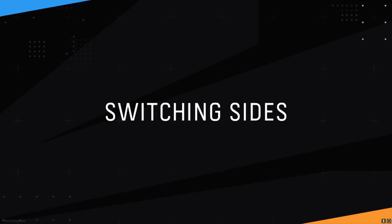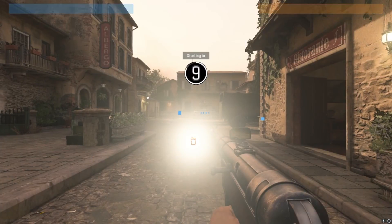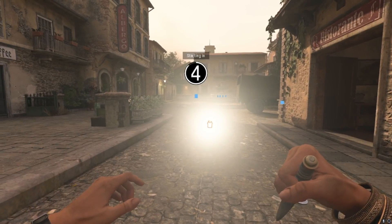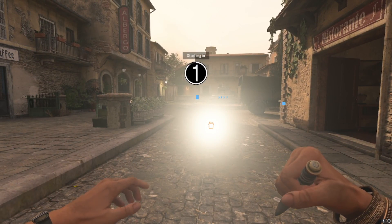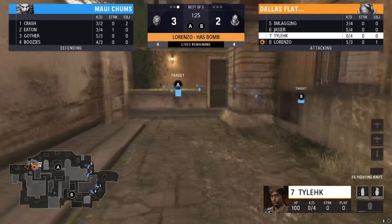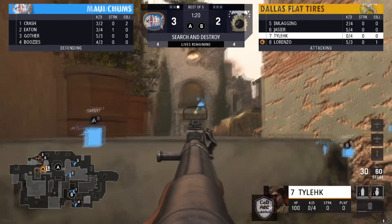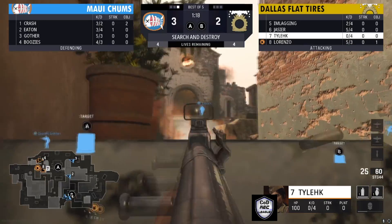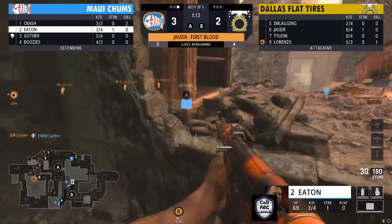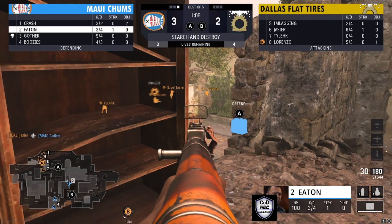Maui Chums heads off with a nice 3-2 lead as mid-game action kicks in. I saw when the bomb was going down he stopped planting — I think he wanted to change the side to make sure his team could defend it properly. That was a good round by Maui Chums. This bomb is for Dallas Flat Tires going to A site. Jassier gets the first blood on Gothar, putting Dallas Flat Tires up 4-3 in this round.